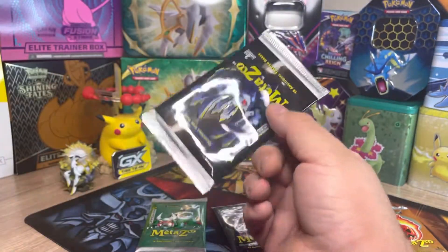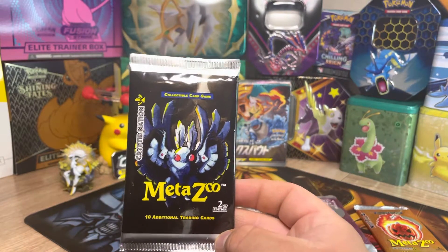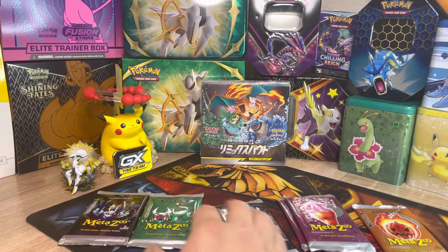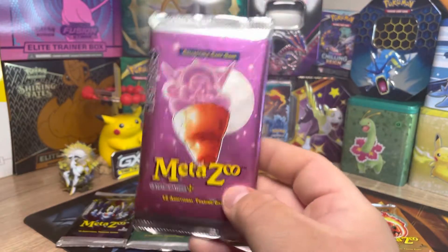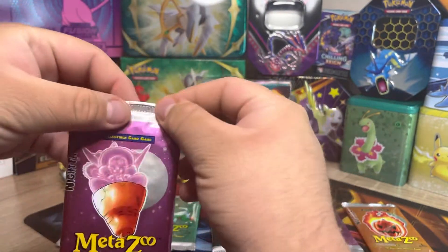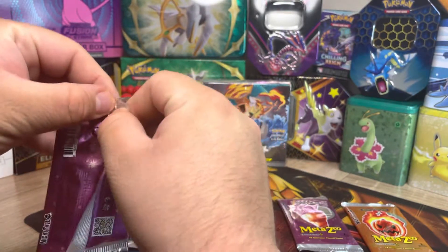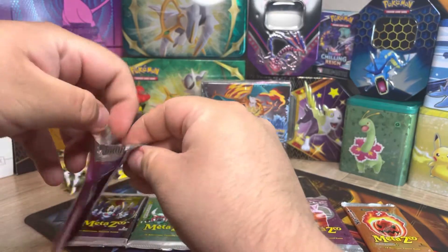The last pack is going to be a second edition Metasuke from Krypto Nation, so we got two Krypto Nation second editions. I'm going to keep the seal on those and go ahead and open this one so we can take a look together. I do not know the card trick for this TCG, so I'm just going to open it the way it is and take a look and see what we get.